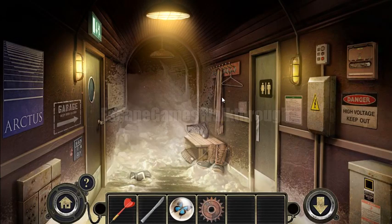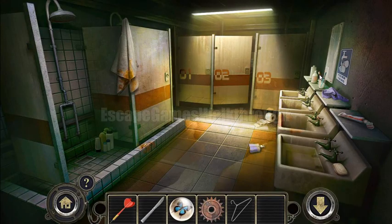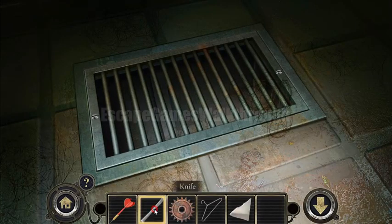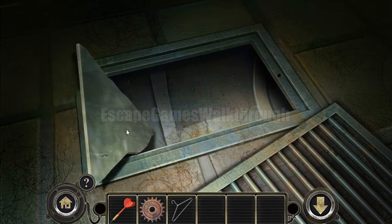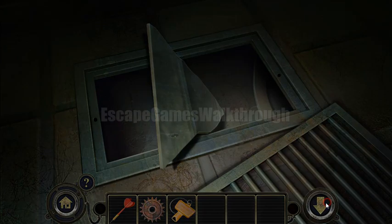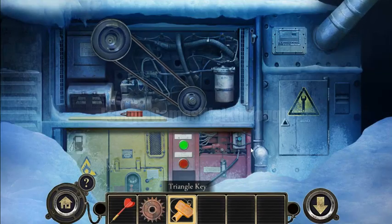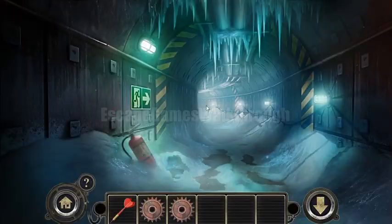Let's look in the toilet — first let's take this hanger. Here's a mirror we can break and get a piece of mirror. Here's a drain we can unscrew. Let's place the mirror here and we can see a key hidden inside. Using the hanger we can take it — it's a triangle key that fits in the generator. Here's the triangle lock, so let's take the second cover.